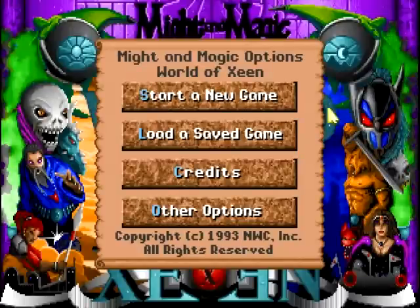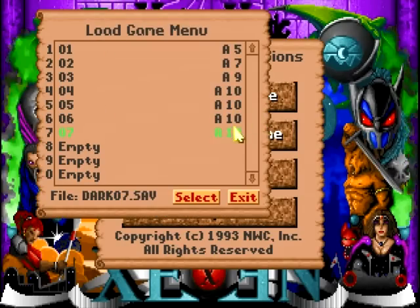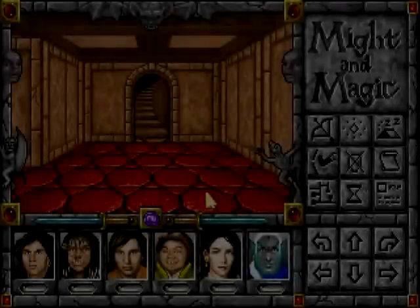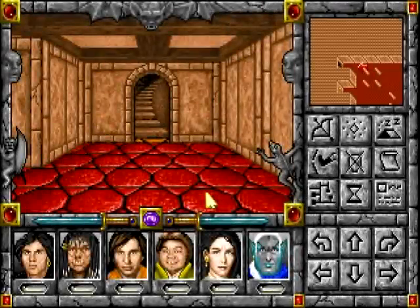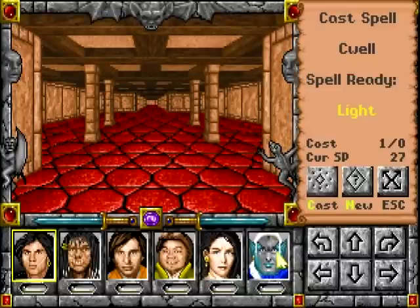Howdy folks, and welcome back to Let's Play Might and Magic, the World of Xeen. Where we last left off, we had cleared Winterkill and were working on a werewolf infested castle. Also wizards. And we were pretty well protected.